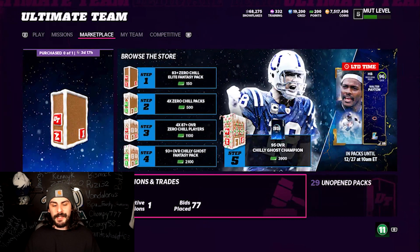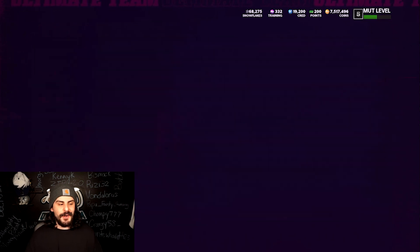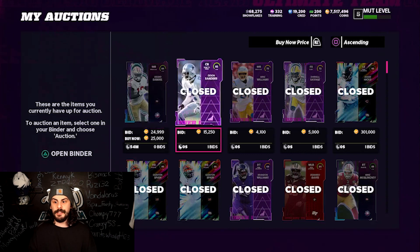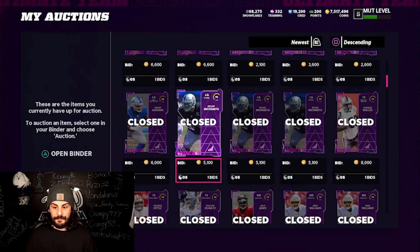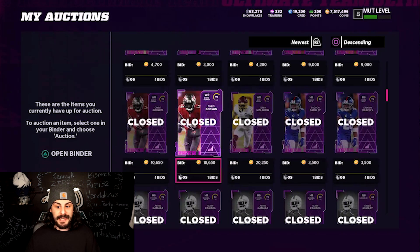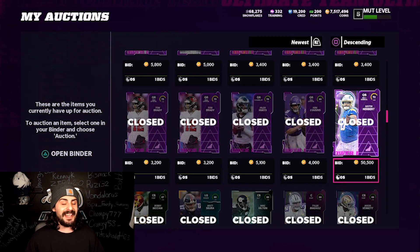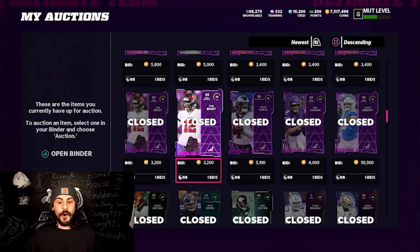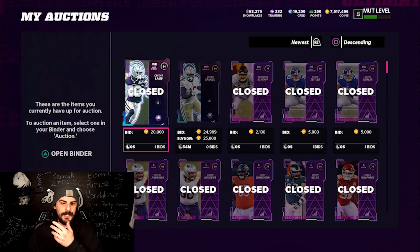Another coin-making opportunity — this is more of a tip than a method — is to sell your power-ups that you have in your binder. When the market crashes and training goes really cheap, look at these power-ups I'm selling: 5,000, 3,000, 5,000 — just sitting in my binder and they're selling. I made a ton of coins just from binder trash, from my power-ups selling. Godwin's going for 10,000 because people are building their team and training is so cheap they're starting to power-up all their players. I sold a Justin Herbert for 50,000 coins — that was the cheapest one on the block. Go check your power-ups and start selling them while the market is crashed. I just sold a CeeDee Lamb for 20,000 as well.